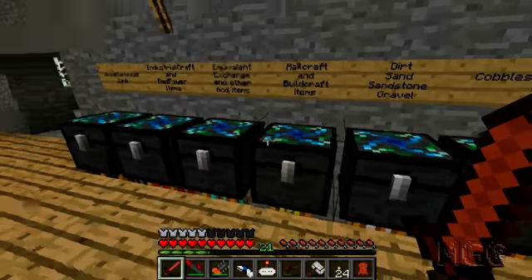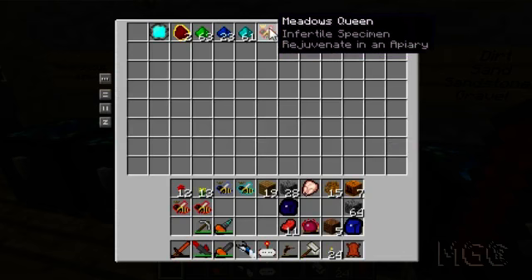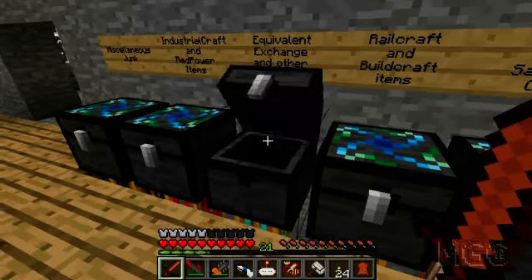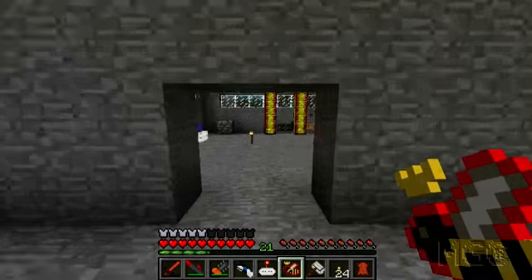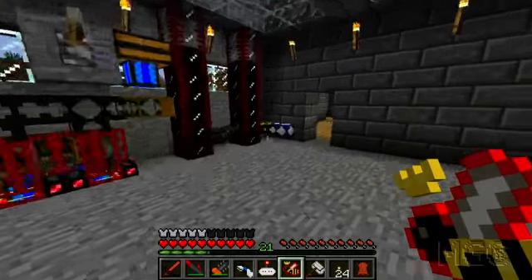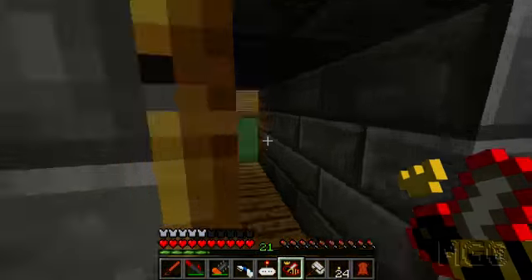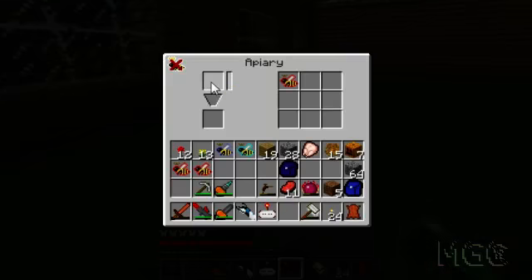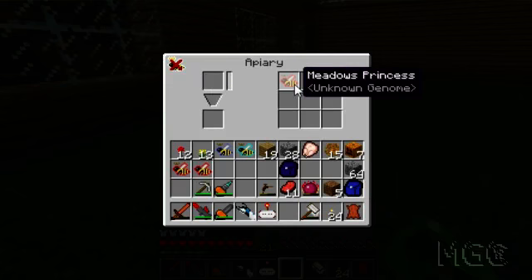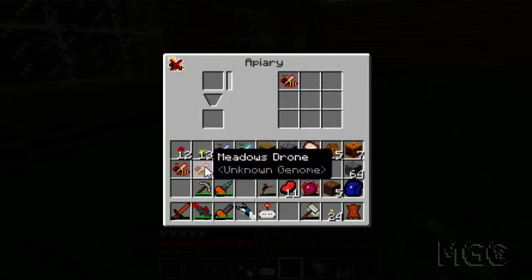Where did I put it? Must be in other mod items. Yep - infertile specimen, rejuvenate in an apiary. Okay, I'll do that. Chuck it in an apiary and let's see what it does. And... oh great, more princesses. I've got four princesses and one drone.